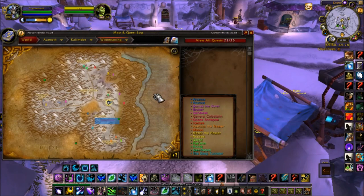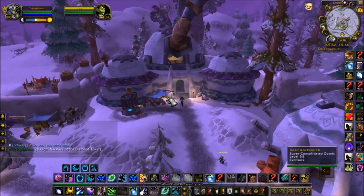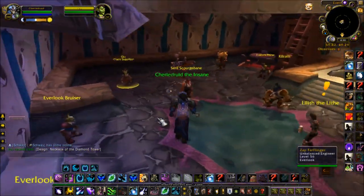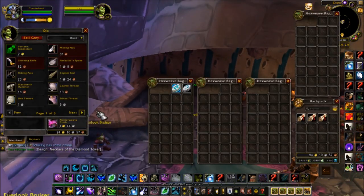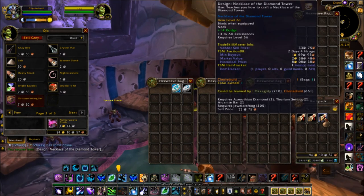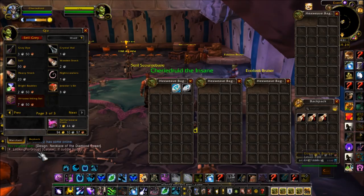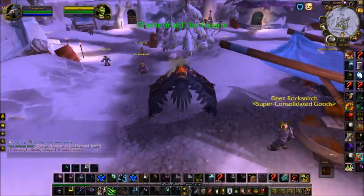Next we pop over to Winterspring, go to Everlook right in the town — there are actually two vendors here that can be of use. We go inside and talk to QIA, who will occasionally have some patterns available. I just bought one of them — the Necklace and Diamond Tower. She also has patterns for Frost Saber Boots, Enchant Chest Major Health, and Runecloth Bag. You can buy them off her and resell on the auction house; collectors buy them.